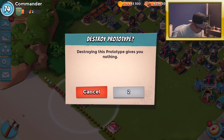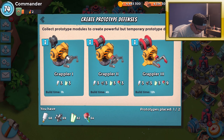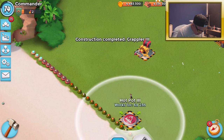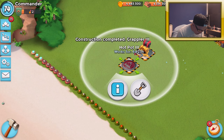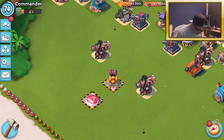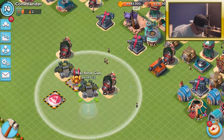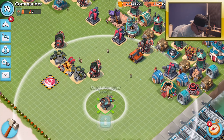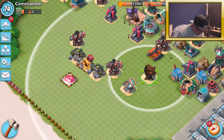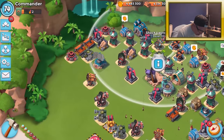I want to mix it up with a hot pot and a grappler. Let's build up the grappler and add a hot pot right there. I'll also add double boom cannons just to have fun. We can add some machine guns as well, and I want to put in some shock and a double rocket launcher — it's gonna be a crazy defense setup.